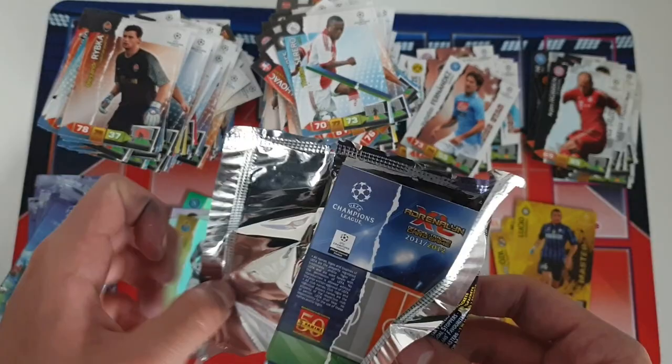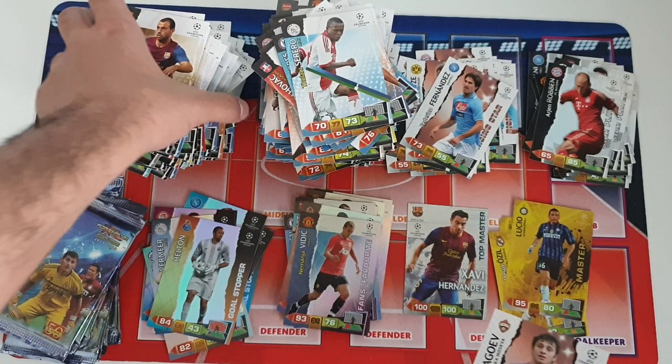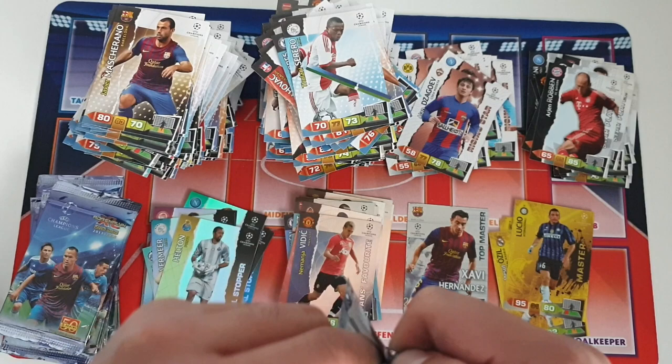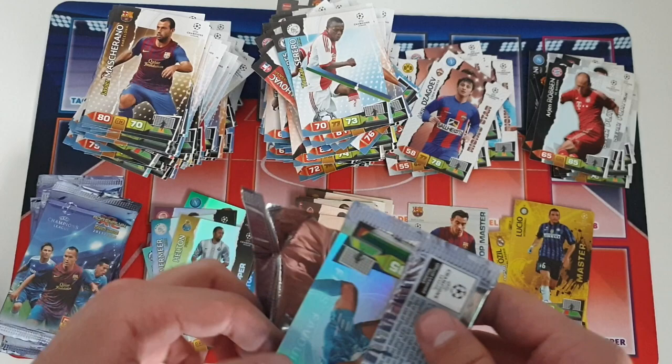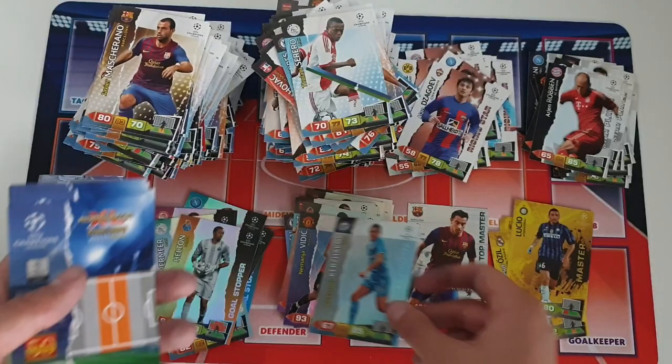Do stay tuned for our binder and trade update — I do have a temporary binder for this collection and will most likely have a lot of trades, so stay tuned. We got a rising star: Dzagoev for CSKA — a very decent player, not quite world class but not terrible either, definitely more memorable than some of those other rising stars. Next up: an insert card — fans favorite Kochakov for Zenit St. Petersburg, pretty decent.